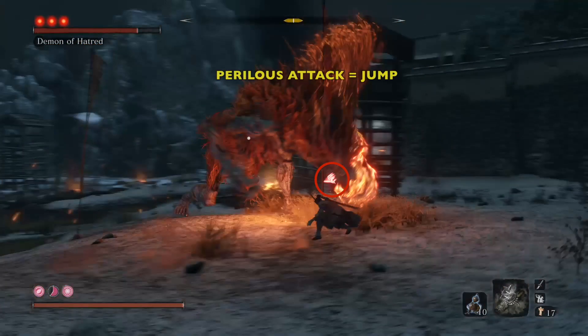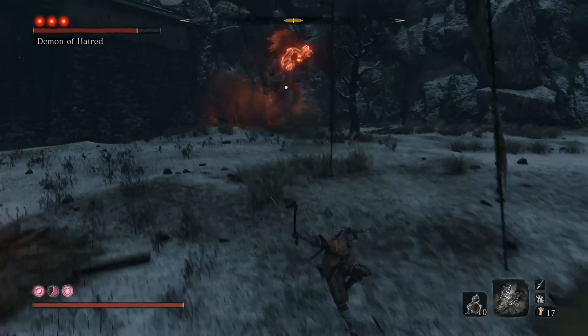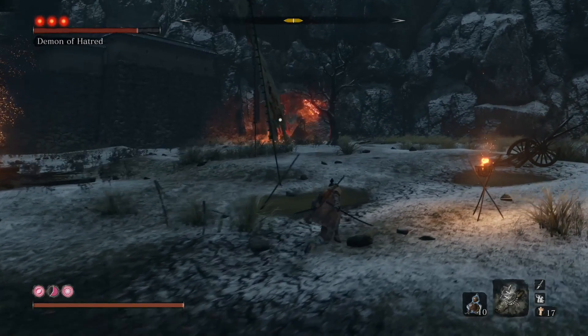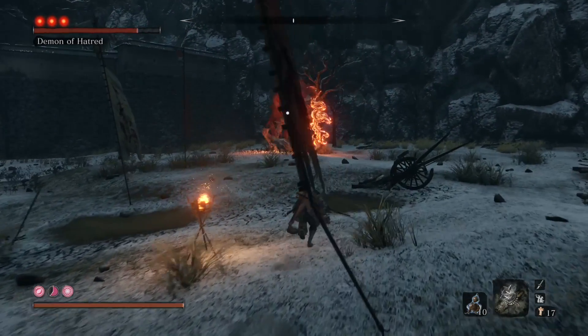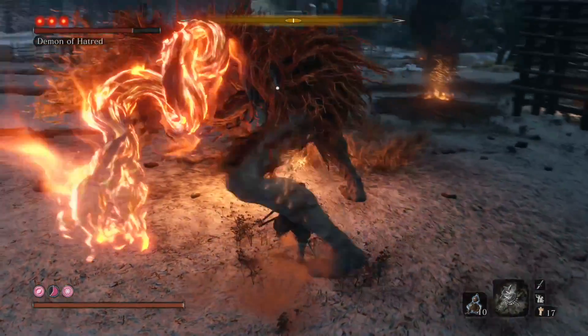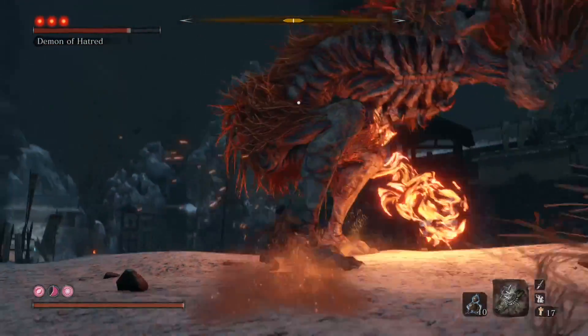Our rhythm is trying to keep up on him. When we get the perilous attack — when you see that symbol — jump. Even if you feel like you can dodge out of the way, jump. When he is that far away, we're going to try and pull him towards us: run away, and then when he starts running, you run towards him. We will duck under those fireballs. It's a lot easier than it looks.